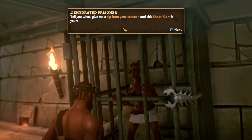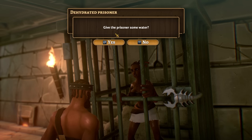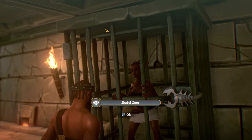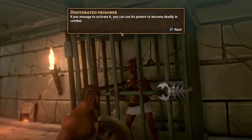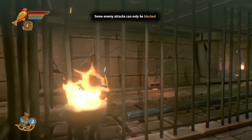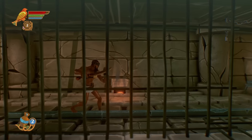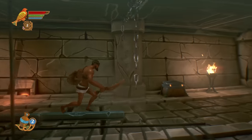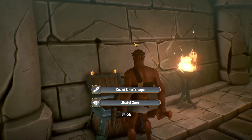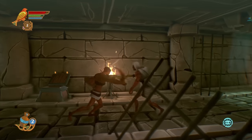I tell you what — you give me a sip from your canteen, and I'll give you a shabti gem. Yeah, have some water. Thank you, you saved my life — here, have the shabti gem. Shabti gems are how you level up your skills. You trade shabti gems for leveling up your skills — your HP, your stamina, all that kind of stuff. We've got the key of Keti's cage and another shabti gem, so we should be ready to level up pretty fantastically here once we get him out of his cage.